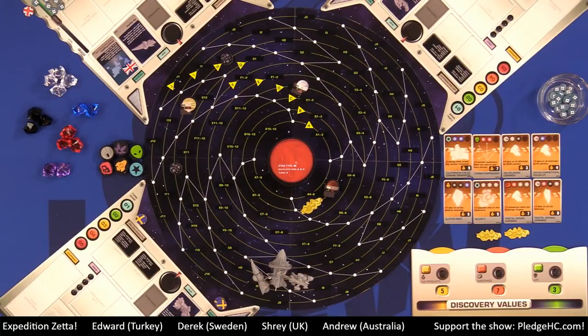Expedition Zeta includes a basic game for more casual play, but for the best experience it includes a number of advanced game modules. We're going to be playing with most of the modules today, which in our opinion is the best way to experience the game. There are a few additional modules that can be added, but this is what I would consider the base modules for the Heavy Cardboard audience. I'll briefly mention the modules we're not including at the very end of the teach.